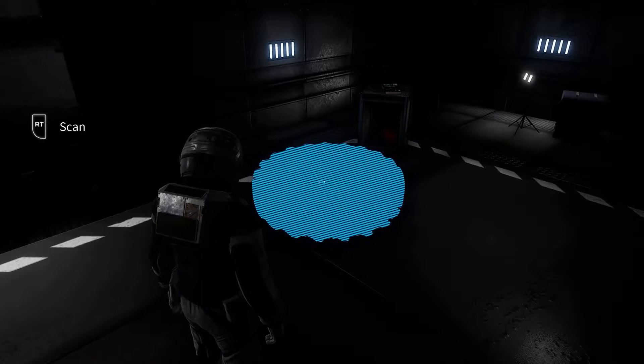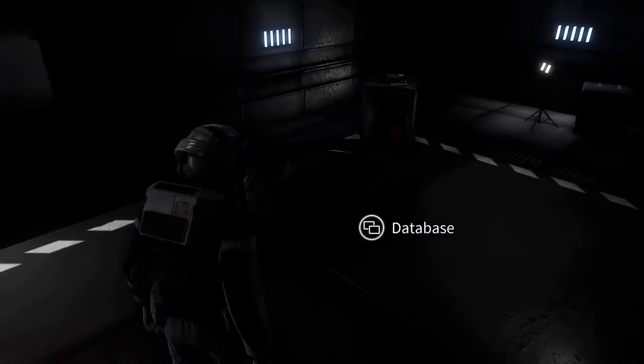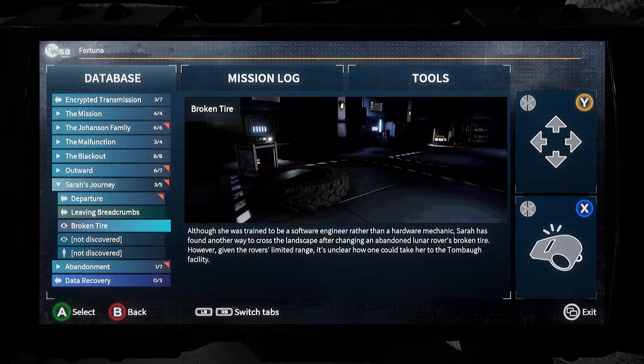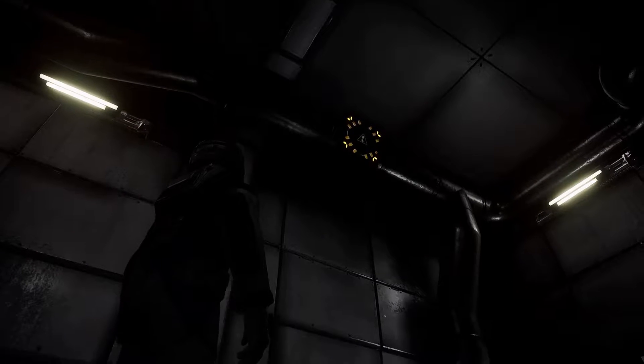This here is the next scannable item — this big tyre here. From here what we're going to do is work our way into a locked room to get the next Cosmic Marveller comic book, or whatever you want to call it.